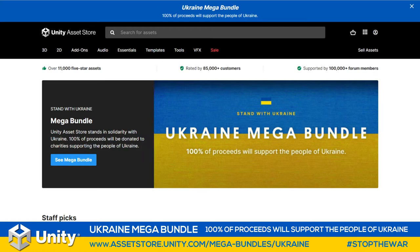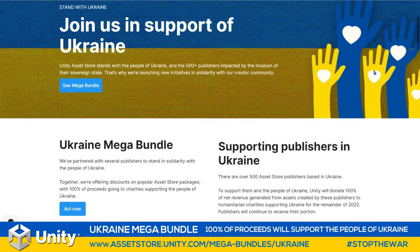That's going to run for the entire month of March. Unity are also donating all of their proceeds from Ukrainian developers and publishers on the Unity Asset Store. It's over 500 friends in the Unity family that live in Ukraine directly affected by this horrible needless war, and Unity are giving away their 30% of every sale of their assets to the charities to support the people of Ukraine. That's going to go on for the entire remainder of 2022.